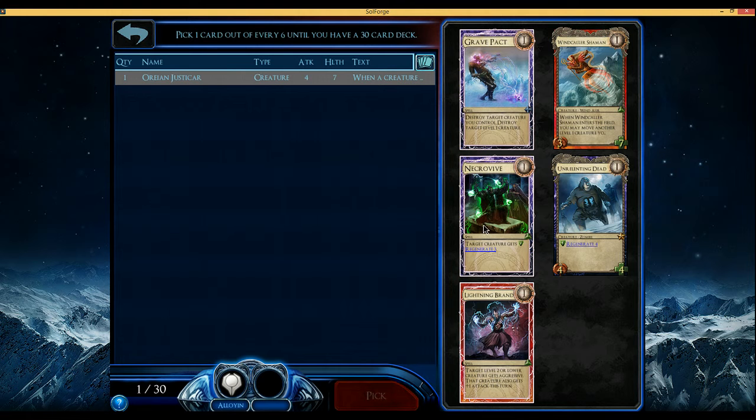Necrovive's really bad. Unrelenting Dead's kind of okay. Lightning Brand's fine. Grave Pact is okay, but it's better in Uteran Necrium because you tend to get more bodies to sacrifice than in an Uteran deck. So I'm thinking Windcaller Shilemon, maybe Lightning Brand — but in any Tempest deck we're gonna see a lot more Lightning Brands.